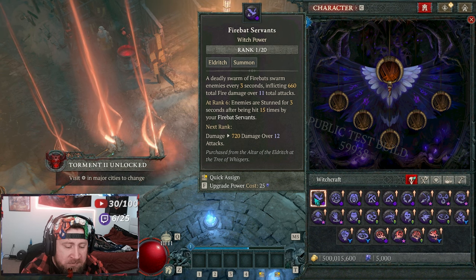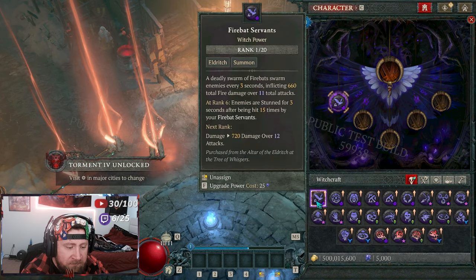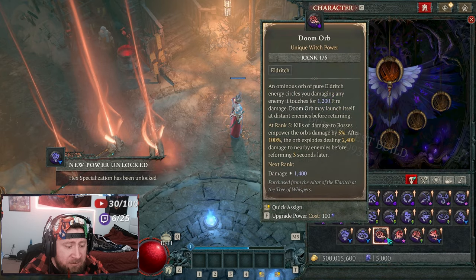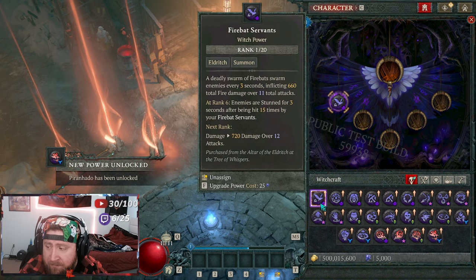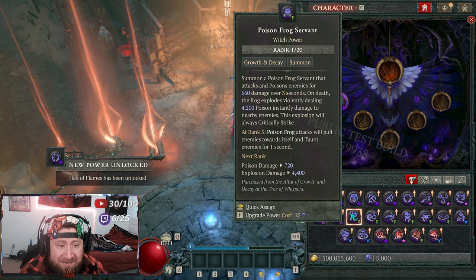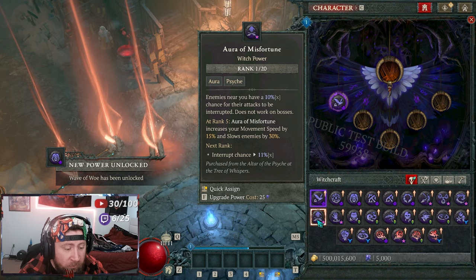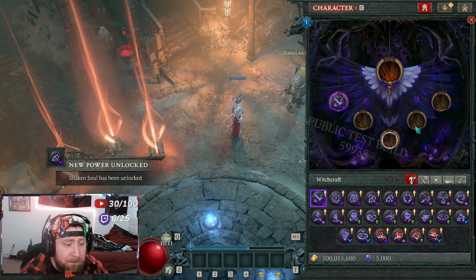Everything starts at level 1, but you can slide powers into your slots. You have 5 selectable powers plus an Ultimate power slot. Some powers can't go in certain slots — the Unique Witch powers go in a specific slot. You have 4 different Unique powers and many others. Each power is highlighted with a corresponding theme: Eldritch, Growth and Decay/Summon, Witch, and Stars which are Aura and Psych. Each Ultimate slot has one of each type.